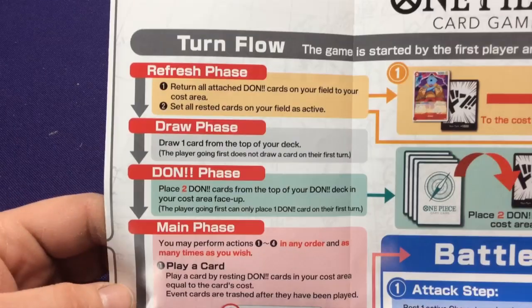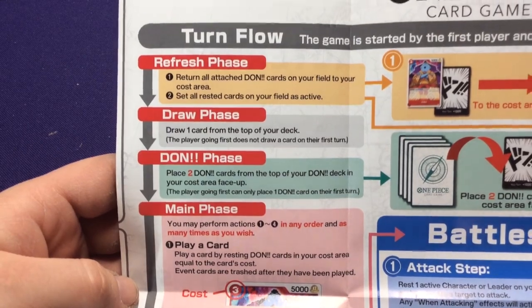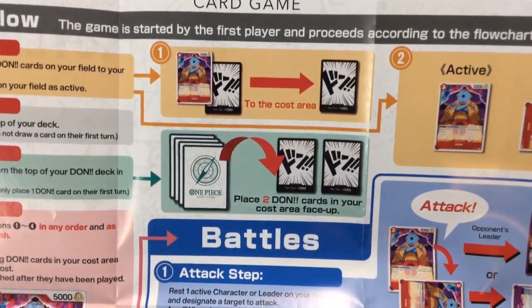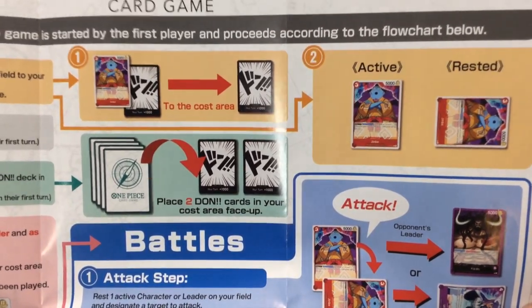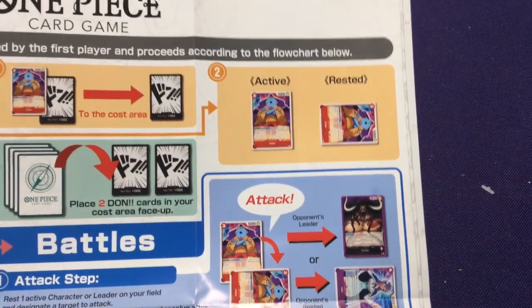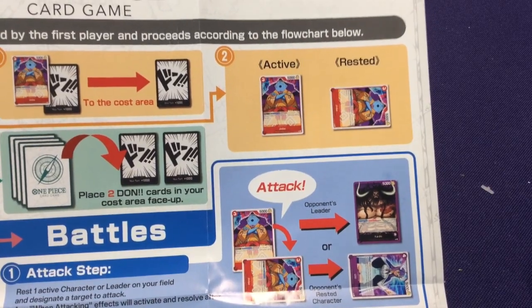In the Refresh step, return all attached Don cards on your field to your cost area, and then reset all rested cards in your field to active. So all your Don cards that were attached to your characters — which are essentially boost cards — go back to your cost area, and any cards that were rested or had been used go back to active.